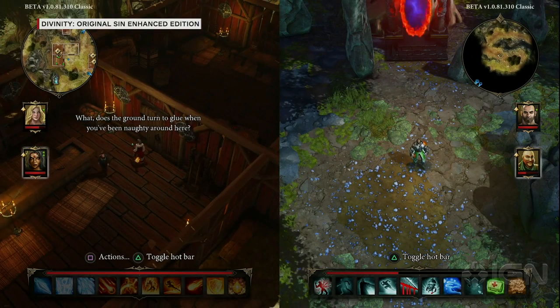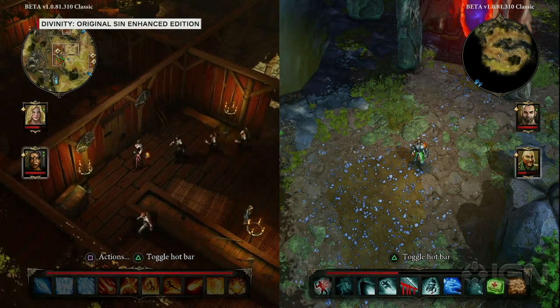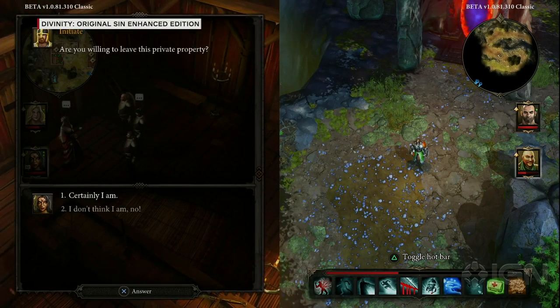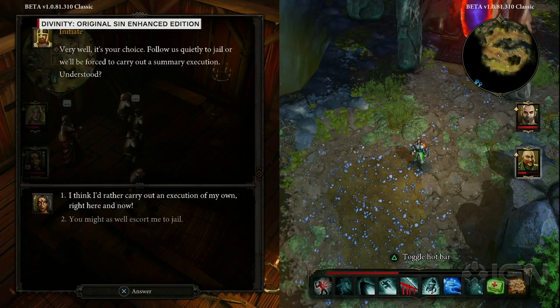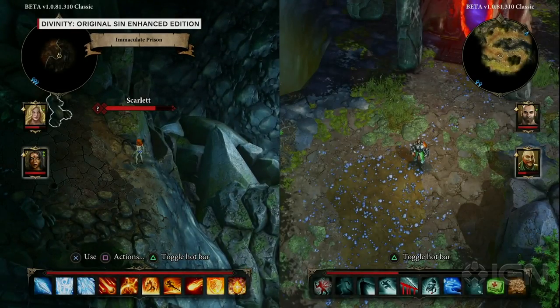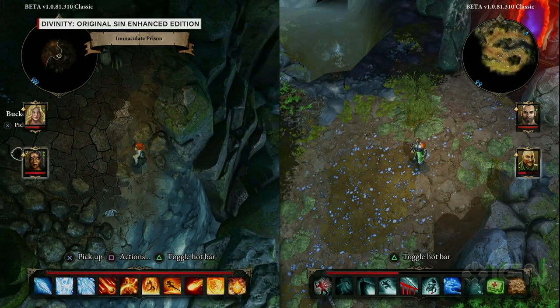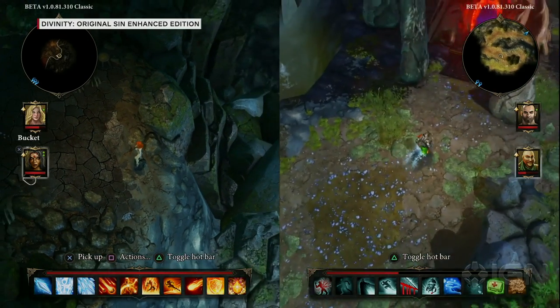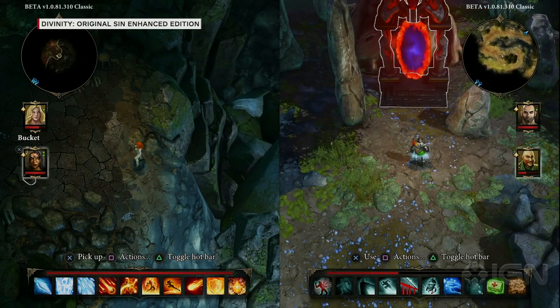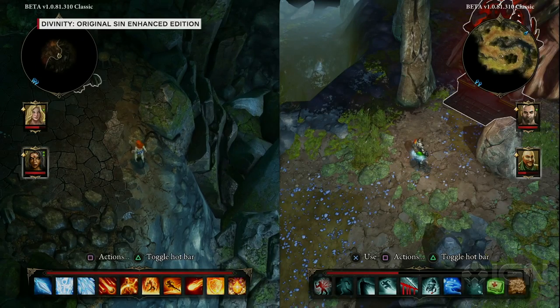The guards give me a proposition — either listen to their orders or go to jail. I'm going to let myself be thrown in jail because it conveniently leads to Sacred Stone, which is exactly where David is headed. This was actually discovered by a player on the forums — they said the quickest way to do this six-hour quest is to get yourself thrown in jail and then organize your jailbreak.